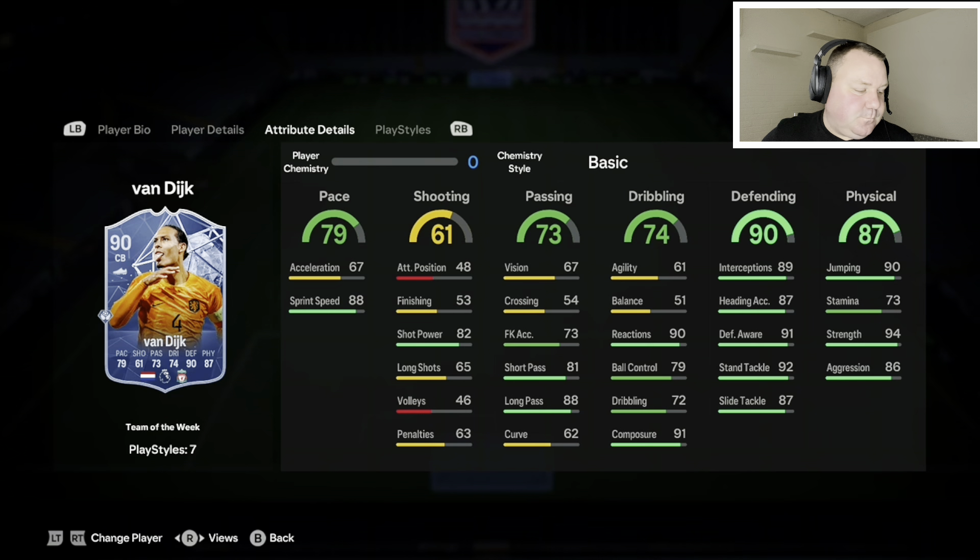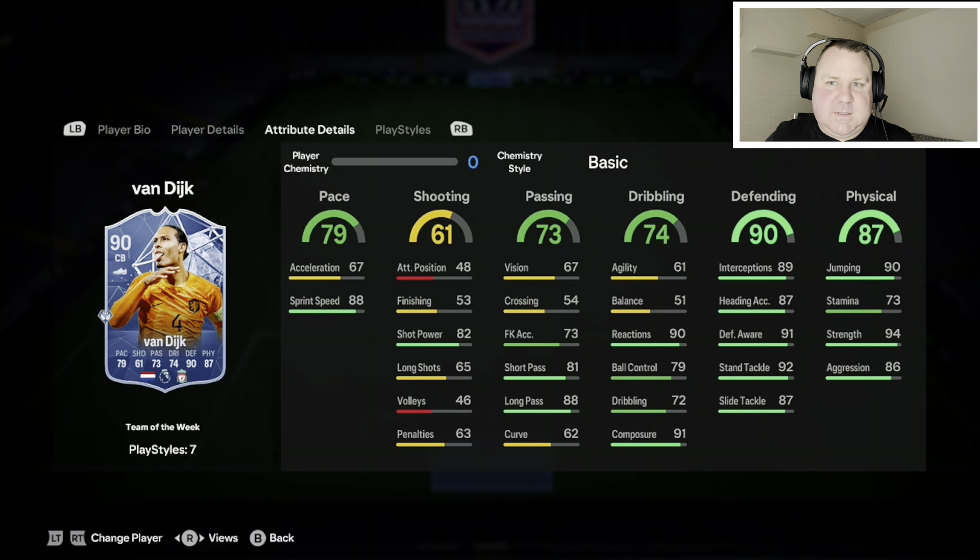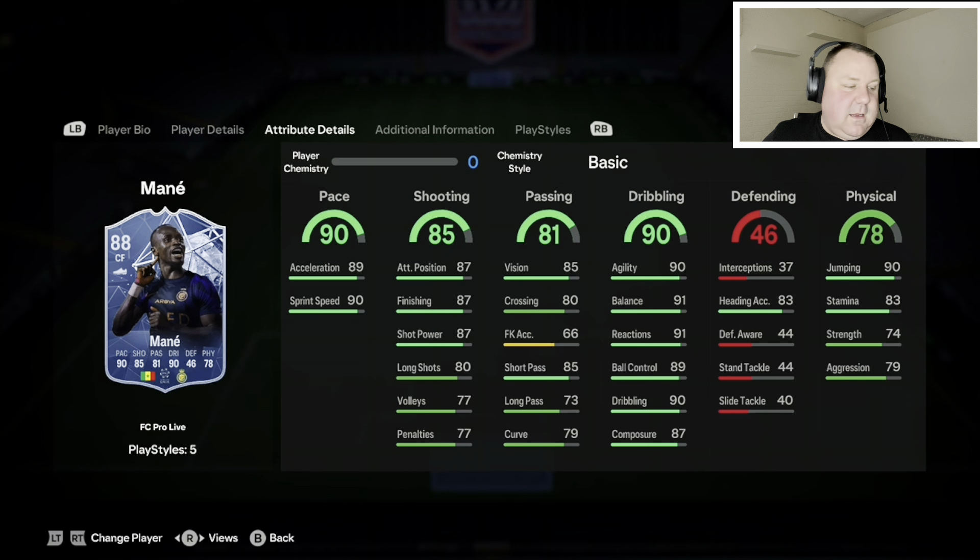Next one — quite a big jump here from gold Van Dyke to Team of the Week Van Dyke. It's only a plus one, and this Van Dyke is roughly around the 490–500k mark, so there's around 350k difference between the two. Is it worth it? I'm not quite so sure. But it is an improvement, and the gold Van Dyke is considered one of the best center backs in the game, so of course this one definitely is as well — you all know about Virgil Van Dyke.